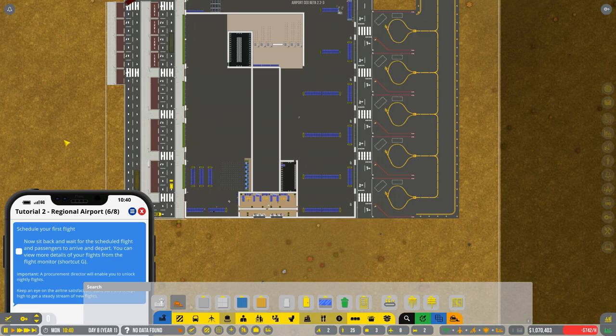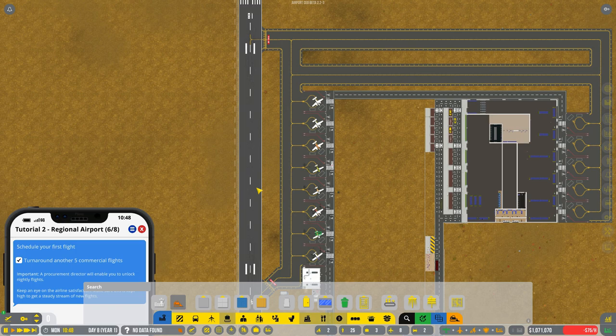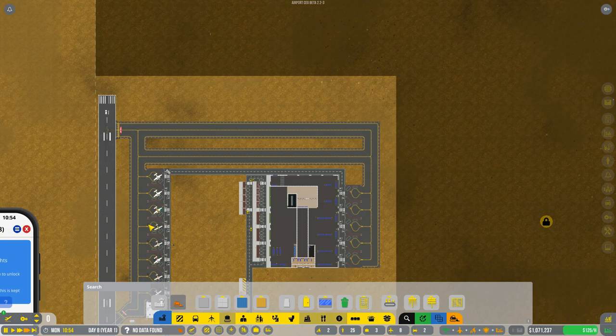Schedule your first flight — now sit back and watch. Yes, we've done that. A prominent director will enable you to unlock near night flights — well, we've done that, haven't we? We've got our flights. Do we have to wait for the afternoon flight from Goose Wings, I guess.